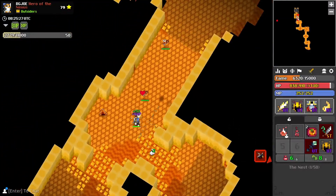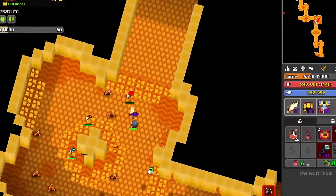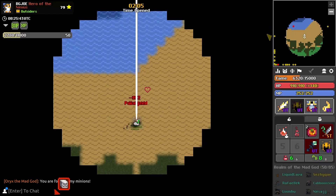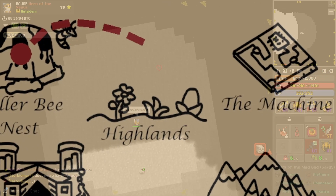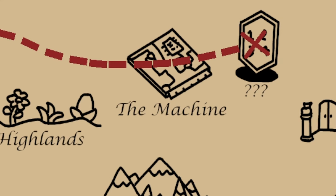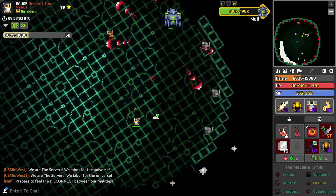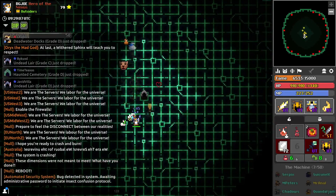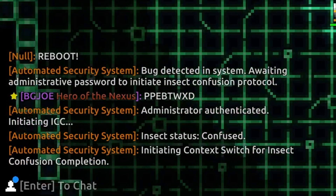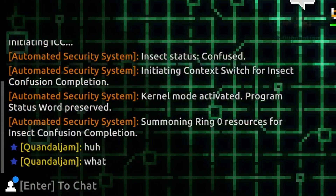To enter that, I do have to go back to the machine, fit the code, use the regular Hivemaster Helm because the shiny one doesn't work, and walk all the way back to the entrance — which is actually right here, that wasn't that bad. Then I have to wait for a machine to drop, which could take upwards of hours potentially. Craig is there. We're going to use this and get ready to put in the password. And there we go. Administrator authenticated. Initiating insect confusion protocol. Insect status: confused. Initiating context switch for insect confusion completion. Kernel mode activated. Program status: world preserved. Summoning ring zero resources for insect confusion completion.